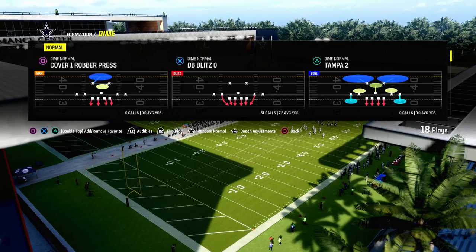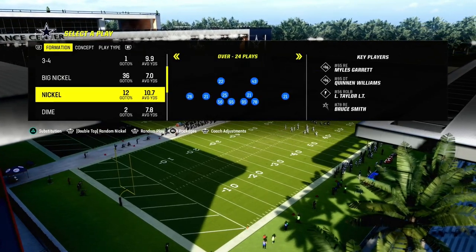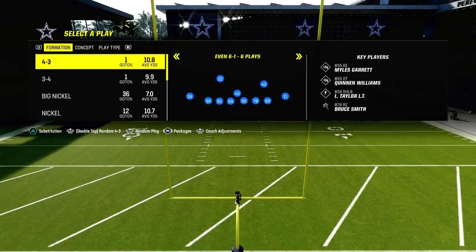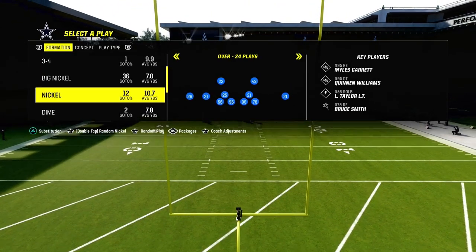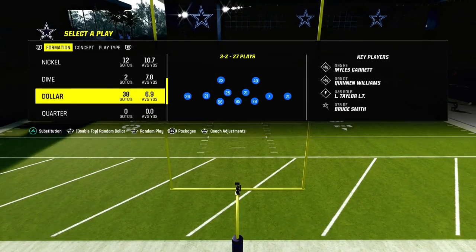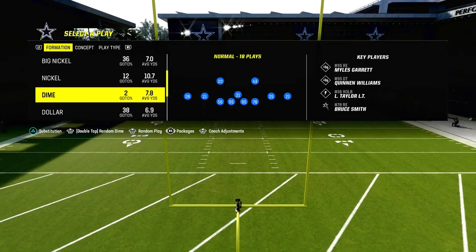We're in the Kansas City Chiefs playbook. I believe Kansas City is probably the best defensive playbook post-patch because it has 4-3, even 6-1, big nickel over G, nickel 3-3, nickel over, and then also has dime normal and dollar. So that's a lot of really good formations.